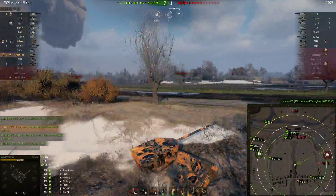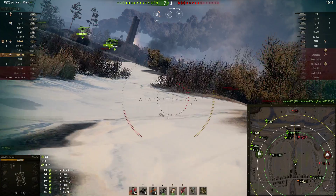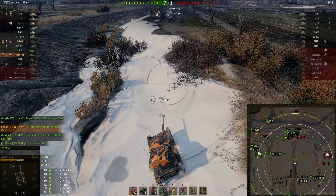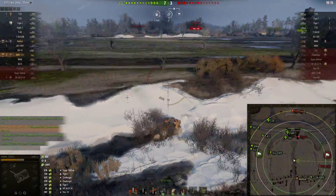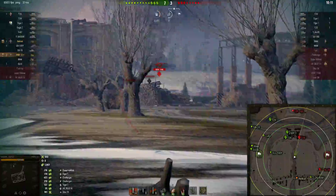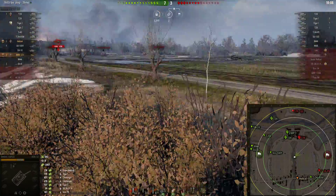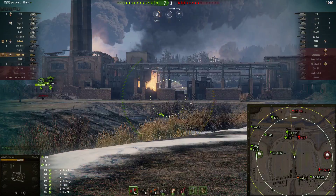Their team's turtling up in the factory, our team is turtling up in the factory. We've got T29 trying to go where the Leo was and he's going to end up probably having to cross all this open ground with the T20 sitting on top. The T20 could work some of the bushes up there and make life for the T29 incredibly miserable. It's been time to reposition — we weren't really getting any good spottings anymore.